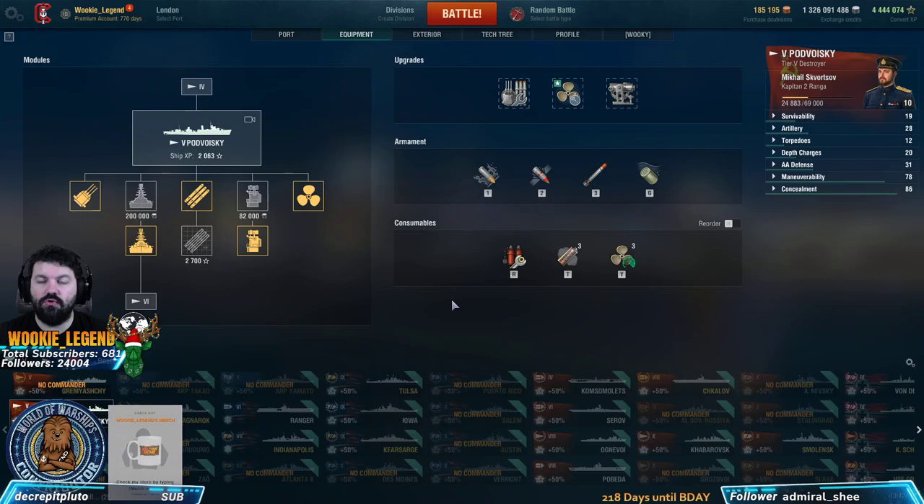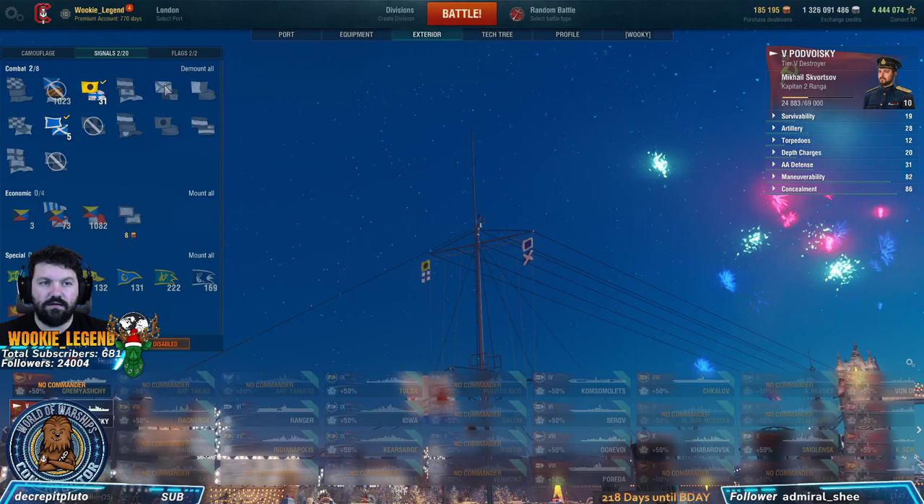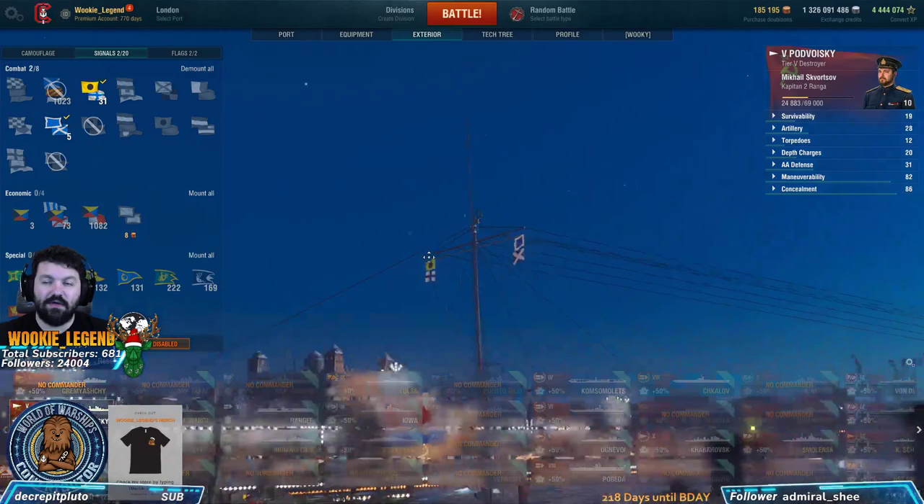With gunboats, you want to pretty much stay max range. Because you're so big but yet fast, you're not very maneuverable. So the further you are away, the easier it is for you to dodge. Make sure to at least have speed boost and one of the fire flags. Obviously, also get yourself some Juliet Charlie.